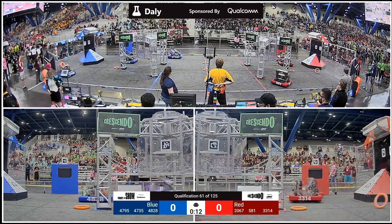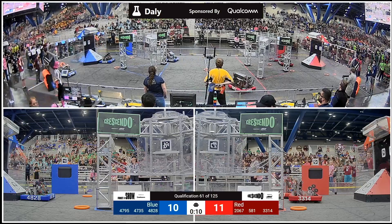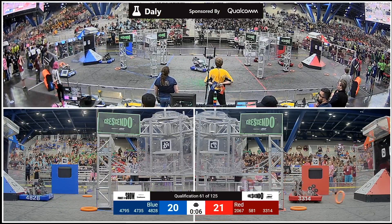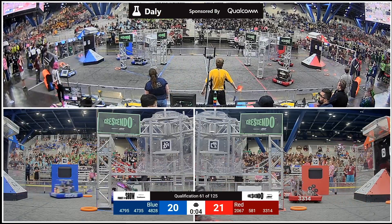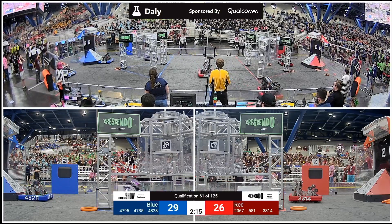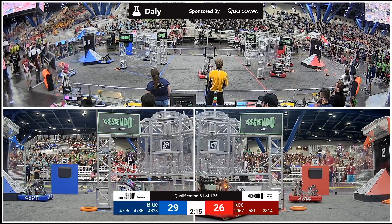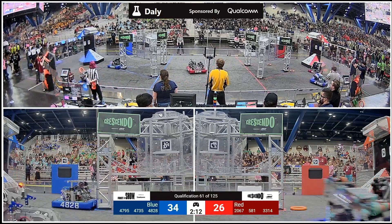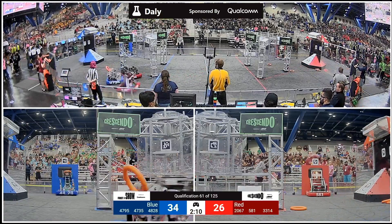Red Alliance coming out here in this match in a bunched formation, surrounding that Red Alliance subwoofer. Blue Alliance more spread out here. Both Alliances sporting autonomous routines that head to the center line. Robots head back to the midline — nothing is left — and drivers will take control. Blue with the 34-26 advantage. Six notes scored in the opening period of play.